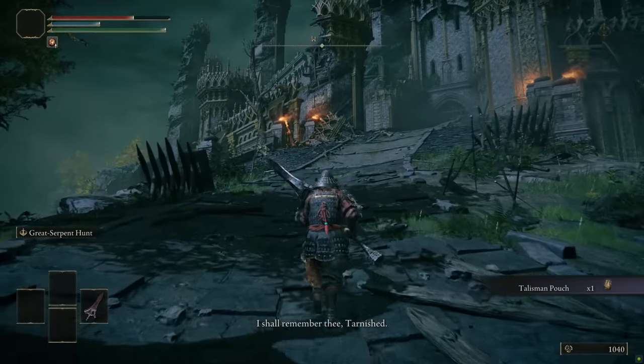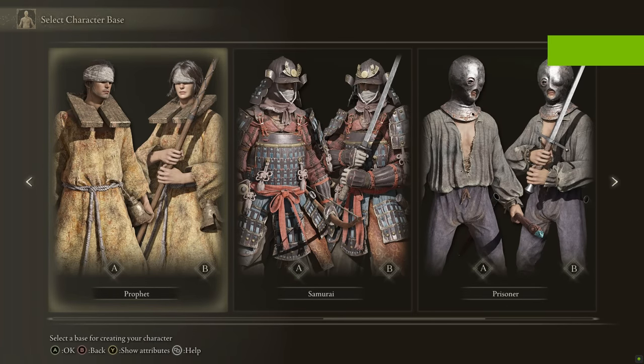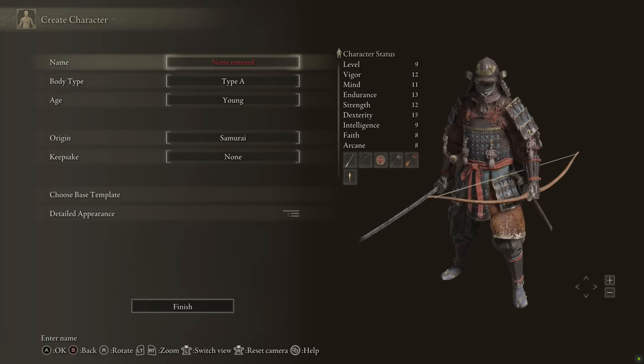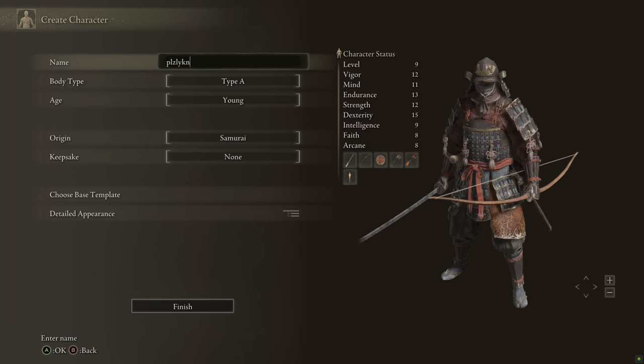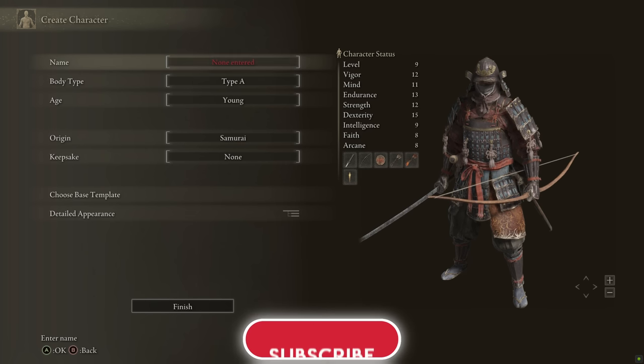There are a lot of steps, though most of them are super quick and easy, so I'll blitz through as quickly as I can so the video doesn't drag on too long. The starting class doesn't really matter, but I strongly suggest the samurai. Next, of course, enter your character's name — something memorable and befitting of a champion such as yourself, something like 'please like and subscribe.'